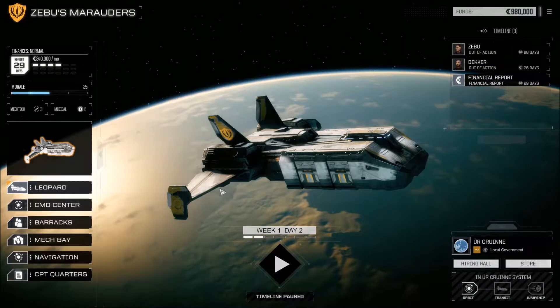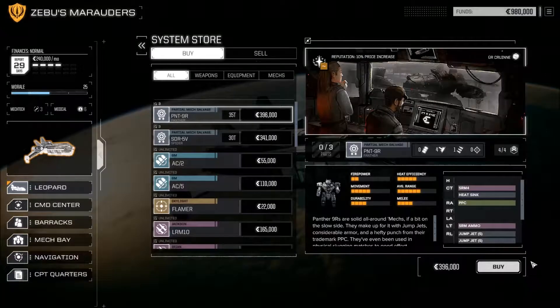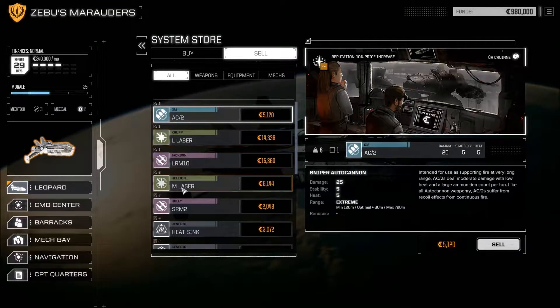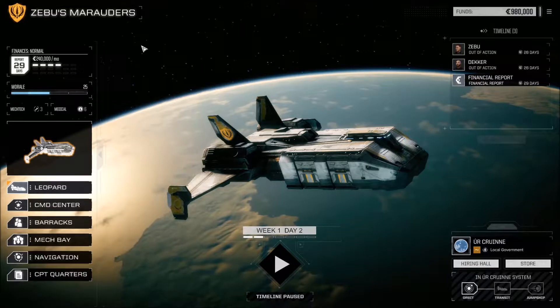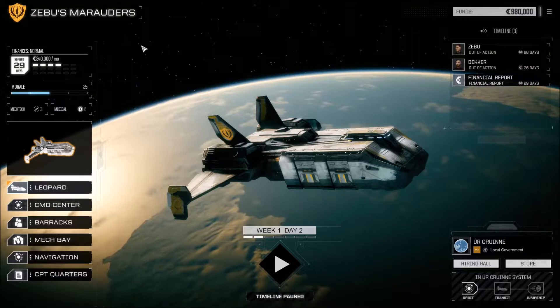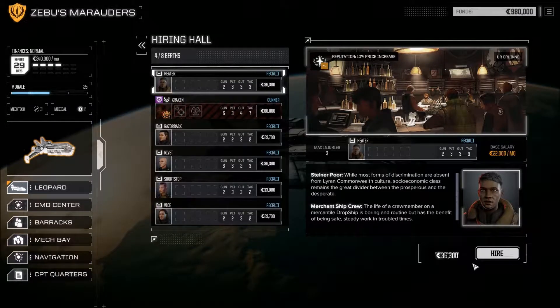If you're on a planet or in a system, you can go to the store and buy weapons, mechs, and equipment, or sell loot from previous adventures. Each system is different — some are richer, some poorer, some have better technology. If you're low on pilots, you can also hire one from the hiring hall.